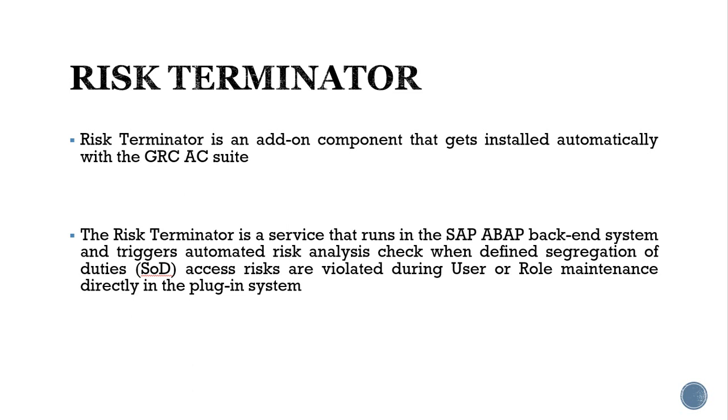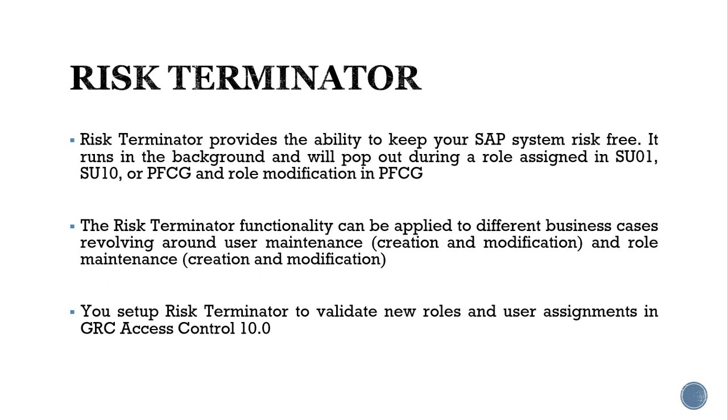In such a scenario, the Risk Terminator functionality provides the basic infrastructure needed to address this business concern, especially when user and role maintenance occur directly in the plugin system. Risk Terminator provides the framework where risk analysis can be triggered during user and role maintenance activities — using SU01, SU10, or PFCG directly in the plugin system.